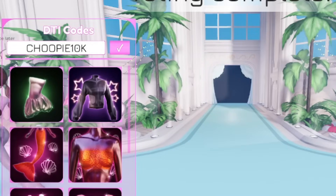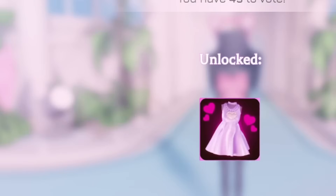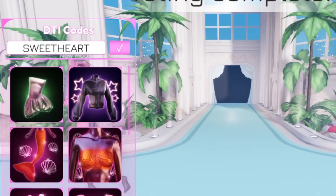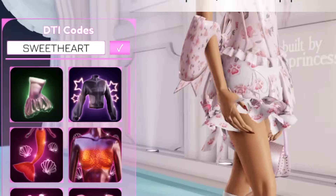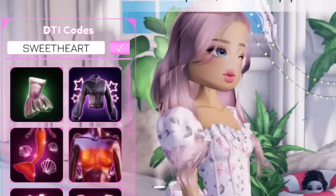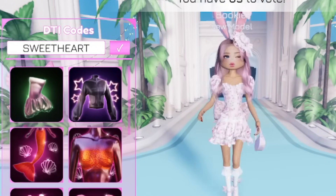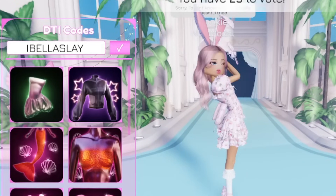Moving over to the next code — this one is for a free dress as well. It's going to be 'sweetheart' — S-W-E-E-T-H-E-A-R-T. You get a dress out of that one, which is really nice. This outfit is so nice — wow, this game is actually great, I'm not gonna lie.